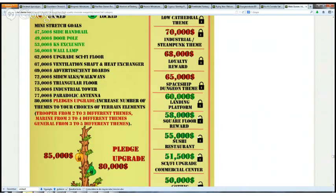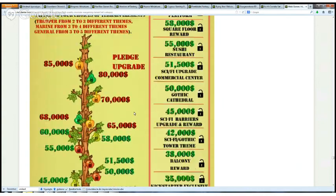Here are upgrades including ventilation shots, advertising board, and other terrain elements. There is a number of terrain element choices in your selection.